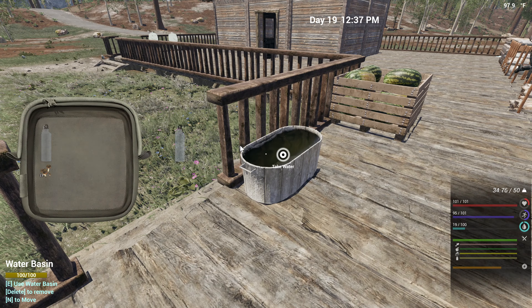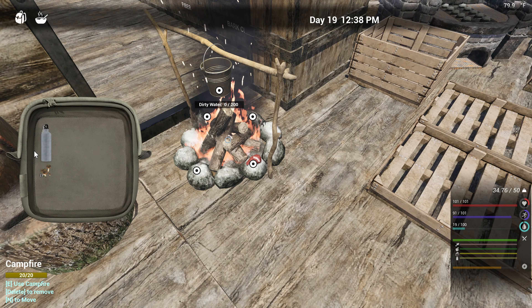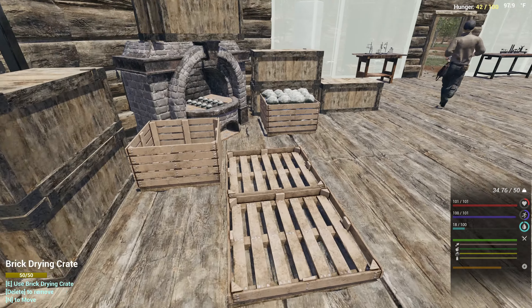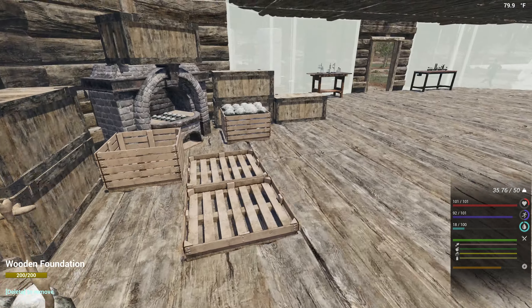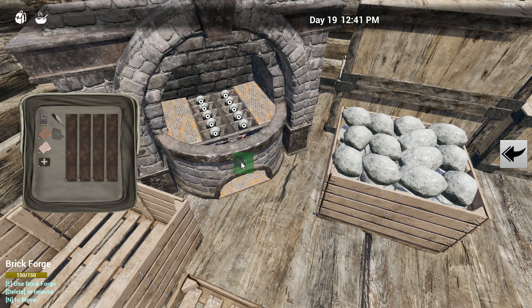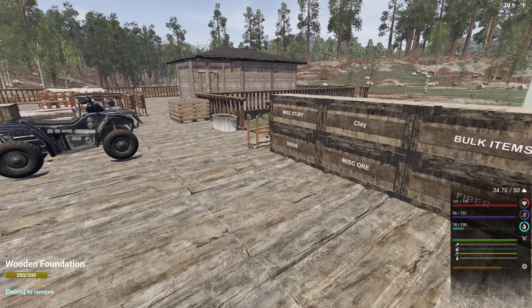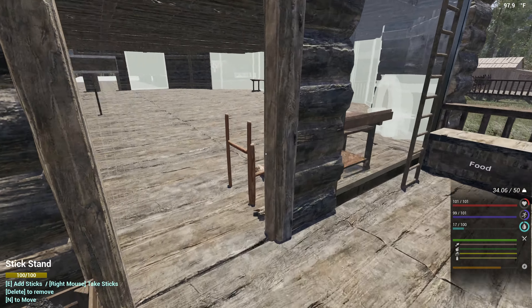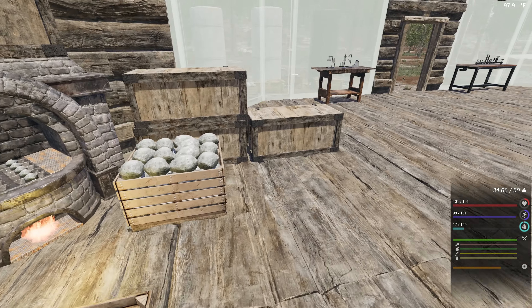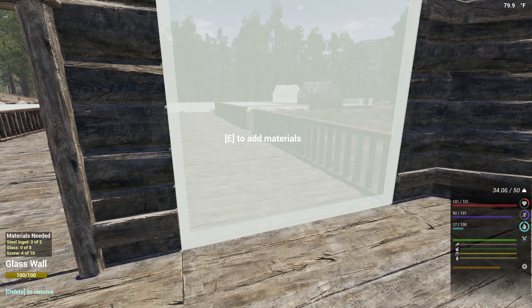I need to cook this liver before it goes bad. We'll grab a container full of water - I forgot to turn that on. What a waste of time. We got some more feathers to put in here. What else do we need to do? We have planks.